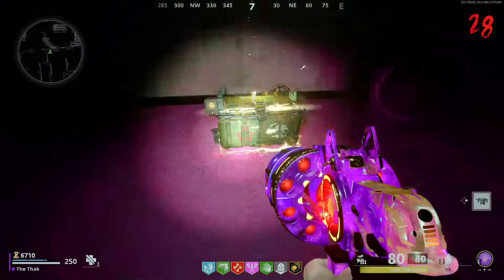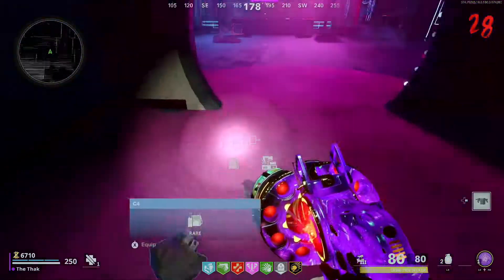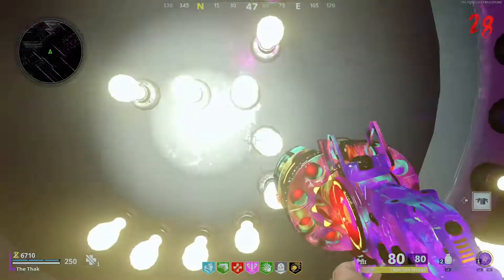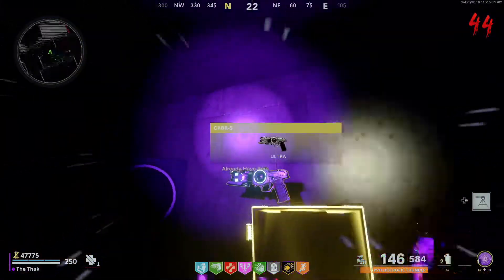Now I haven't found a way to tell what's behind each door before you open it, so it's going to be kind of random, but there is one good door that has a larger loot chest, which often has anything from a perk to a Cerberus wonder weapon — so it's definitely worth doing this easter egg.